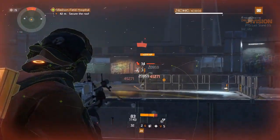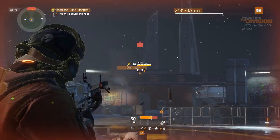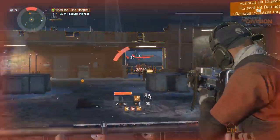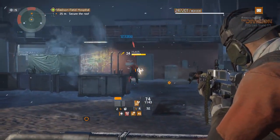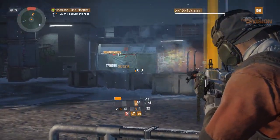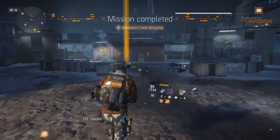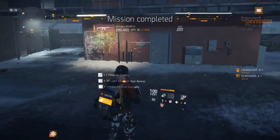Moving on to the Hungry Hog — its third talent is called Glutton. Glutton increases base damage by 20% for every kill you get, as long as you keep firing. Two kills is 40%, three kills is 60%, and it keeps stacking. But as soon as you stop firing, the stacks go away instantly. It's really cool, but the downside is you have to constantly fire — meaning you need Meticulous on the Hungry Hog for it to be worth it.